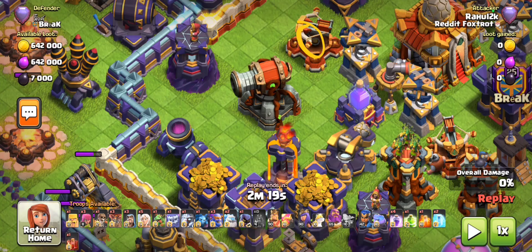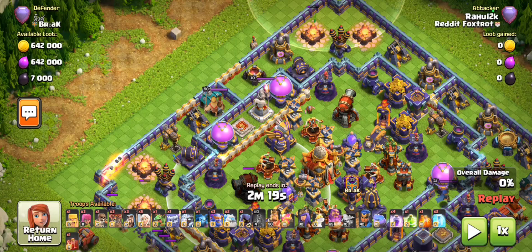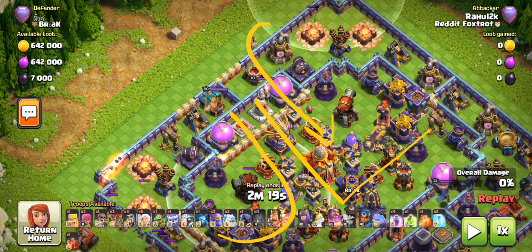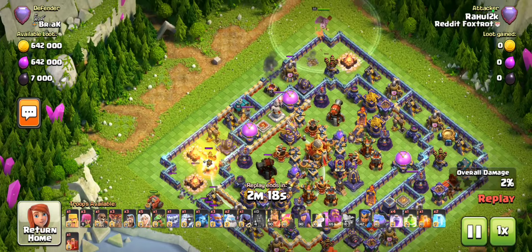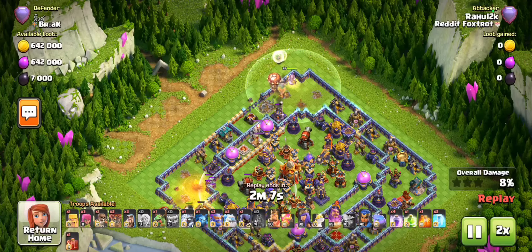I can get damage on the multi-inferno, ricochet cannon, and maybe even the scatter shot. Because this x-bow is not touching the ricochet cannon, I can start getting damage onto it without ever being targeted - that's going to be huge. The path I'm creating for the bowlers comes in over here mostly focused on the right side of the base, and the flame flinger is going to help with the left side of this range core area rather than just funneling.